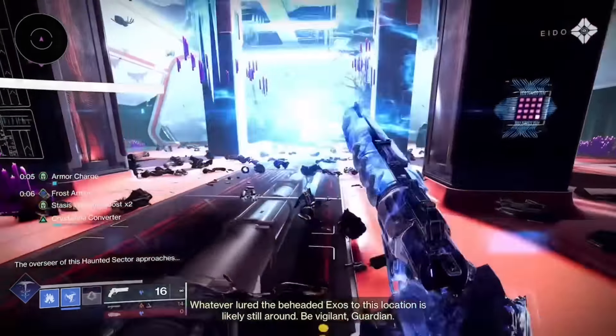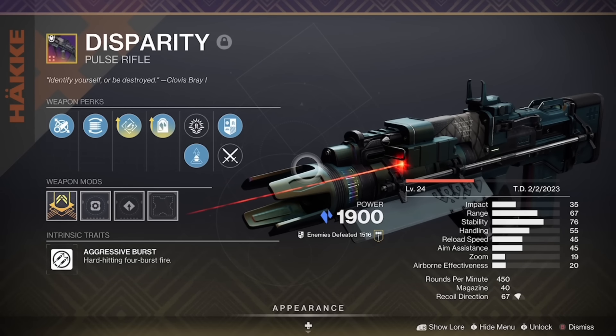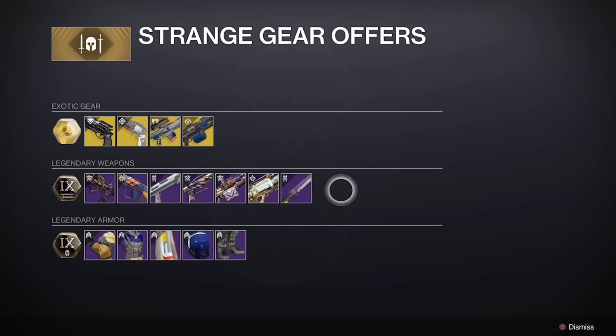Moving on to the next category, we have the Stasis Pulse Rifle Disparity. Disparity is one of my favorite pulse rifles in general, and because of the Stasis meta it works really well with any Stasis builds you're trying to make. The god roll I recommend is Arrowhead Break for the barrel, Accurized Rounds for the magazine, Rapid Hit for perk 1, and Headstone for perk 2, with a Stability masterwork. The only place I know 100% you can get it from is Xur, so I'd definitely go and try to get one from Xur if you can.